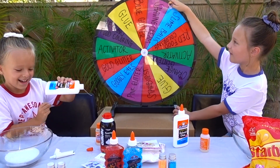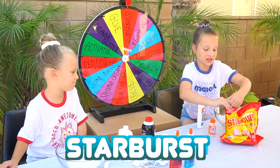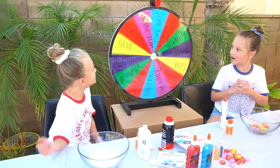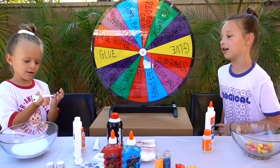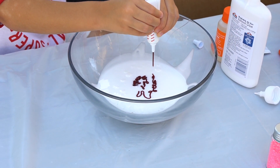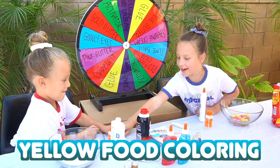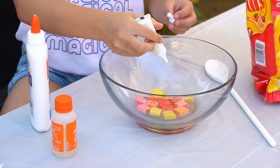While she's adding more, I'm going to spin. Peyton landed on red food coloring. She's going to squirt it into her blue glue. I think hers is going to be dark red. My turn — I got yellow food coloring. So we both got food coloring. It looks like orange. I think that's a lot.